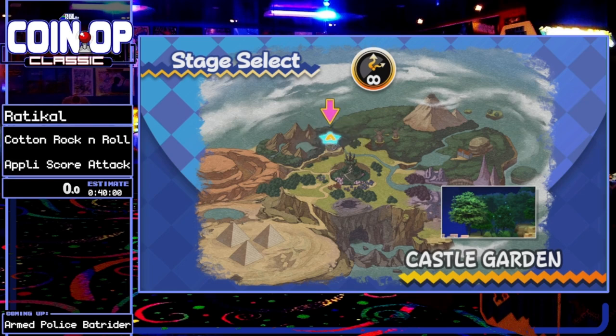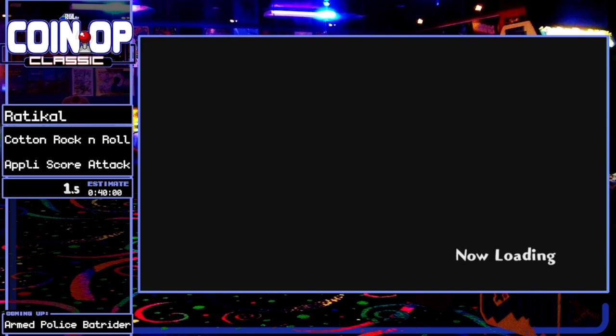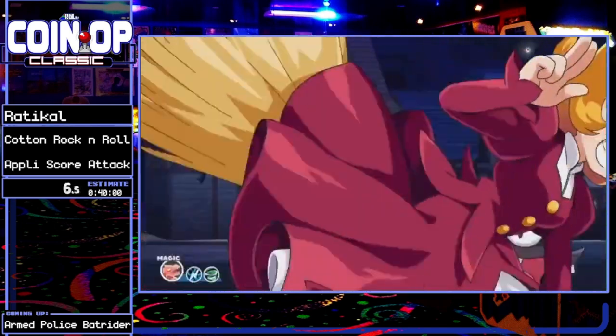So Radical is going to play for score, and he starts with Castle Garden - this is the first stage. You have to play this stage first, but we'll see later on there's stage selection and all that. Alright, I'll leave it up to you M. Night. I'll try to comment when I can, but M. Night will be carrying the commentary. Here we go. Best of luck Radical. Thank you man.